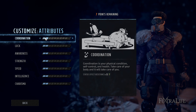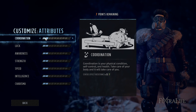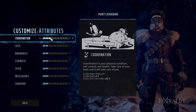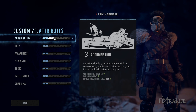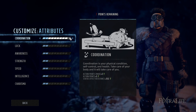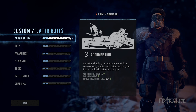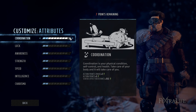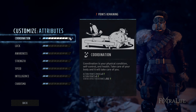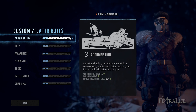Coordination is probably one of the most important attributes for any character in the game. It increases your max action points — and you can carry action points over to the next round if you don't use them all — increases the action point total you start each round with, and increases your status effect resistance, preventing bleeding or burning more often. You gain one additional action point at every even number — 2, 4, 6, 8, 10 — so aim for even amounts to see the most benefit.